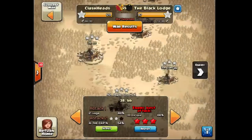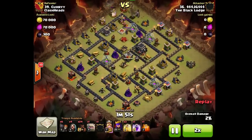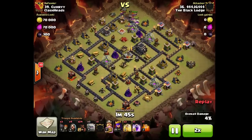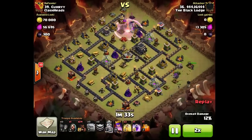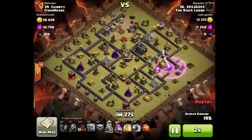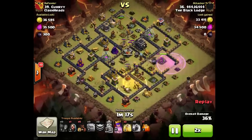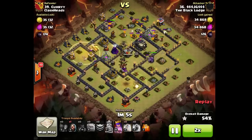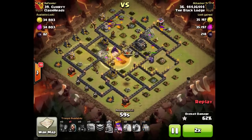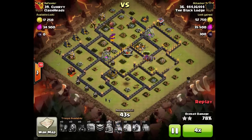Anyway, for the next episode there will be a base design episode for Townhall 9s and how to defend against the max attack. Splitting his heroes, using 4 valkyries on two sides, taking out the queen in the upper compartment, then sending the rest of his hogs from two different corners to juke the giant bombs. Very nice attack by JG.